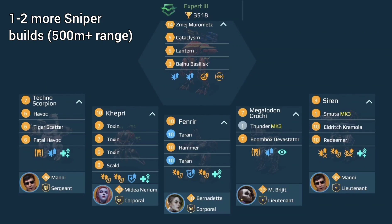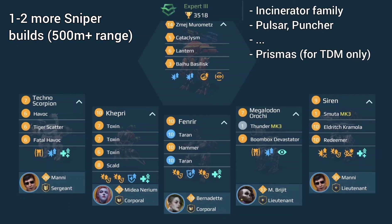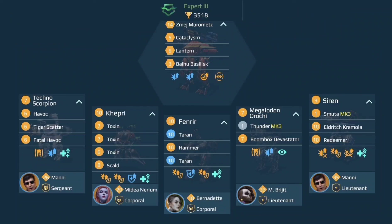Good choices for weapons could be the Incinerator weapon family, Pulsars, or Punchers. For team deathmatch in particular, Prismas are quite devastating. As for what to upgrade next: definitely improve the level of some of your weapons. As a start, get up the level of your Scatter and the two Haddox — these will stay in your hangar for a long time. If you like the Toxin Capri, also bring up the level of at least two of your Toxins. And the Fenrir can benefit greatly from MK2 status — then it will really start to shine as a tank.